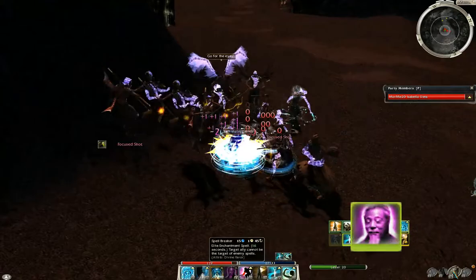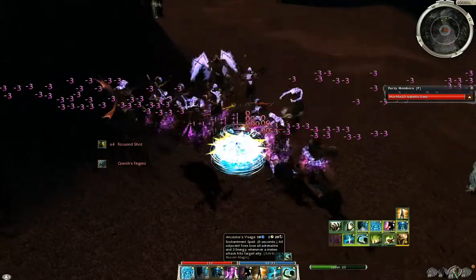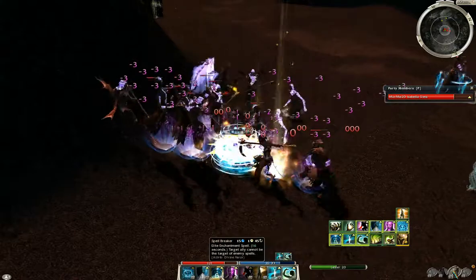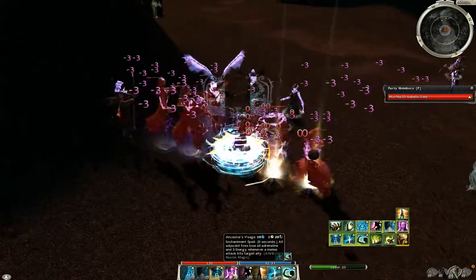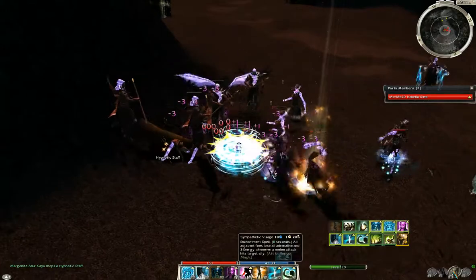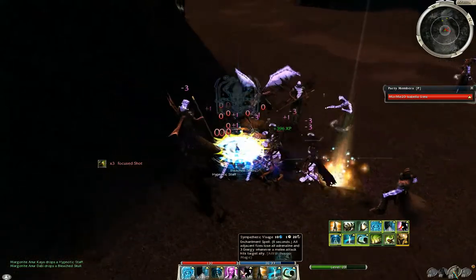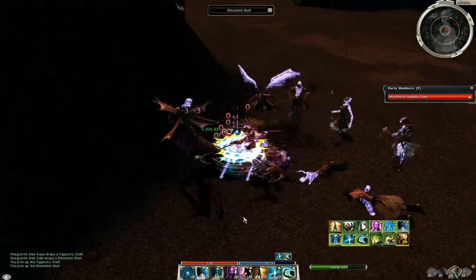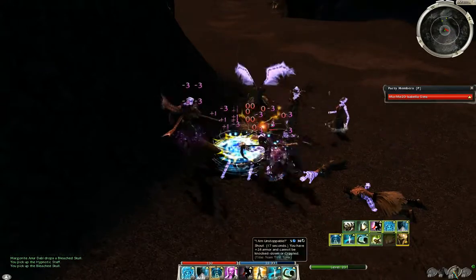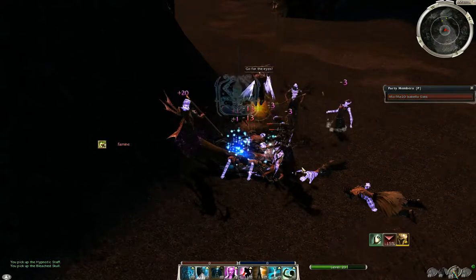Ball the enemies up and then start using your visages, but make sure to keep up Spellbreaker and Shield of Absorption. And that's the run.